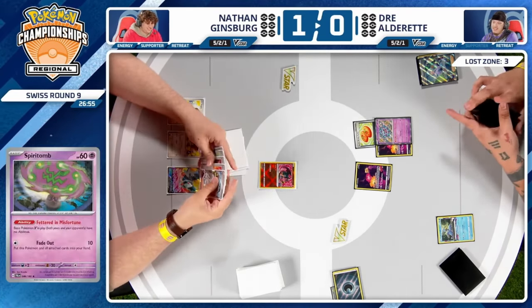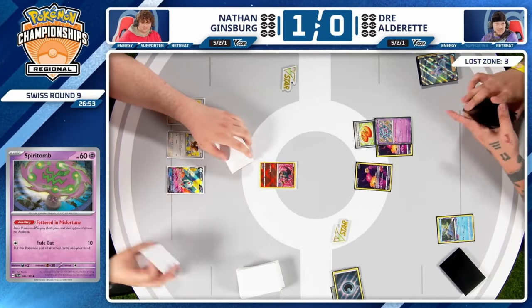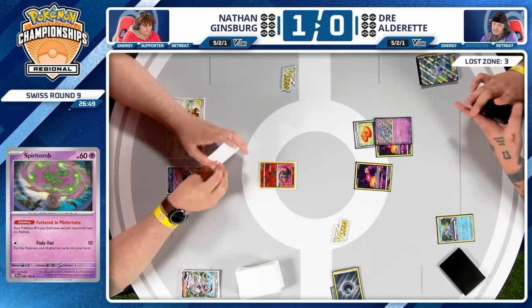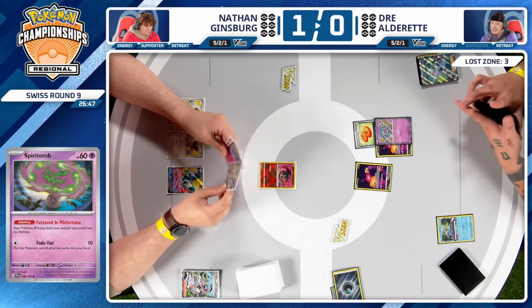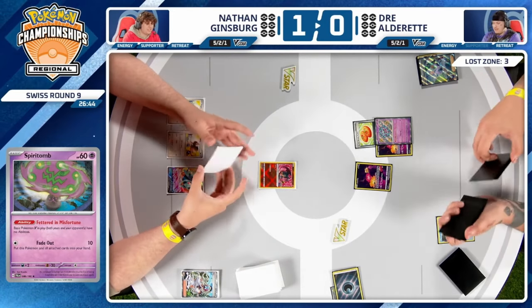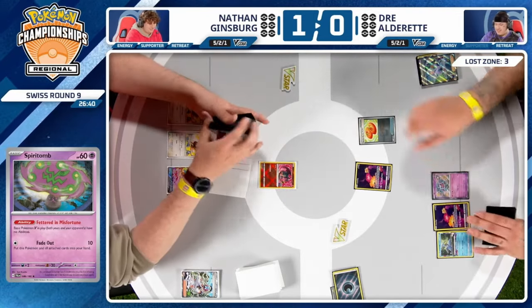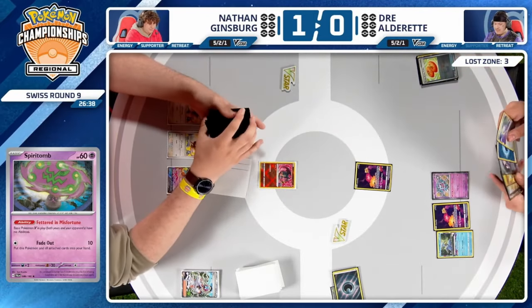Getting Spiritomb into play and shutting off Rotom seems like the best option — Spiritomb along with a second Comfey from Buddy-Buddy Poffin. That will allow Dre to potentially get to four cards in the Lost Zone when he has switching cards. Cramorant, unfortunately, even though it's water type, its attack doesn't apply weakness, so Radiant Charizard will be able to take a hit. Nathan is content — he has Arven and the follow-up, plus Forest Seal Stone to get Pidgeot EX out. There's very little Dre can do now.